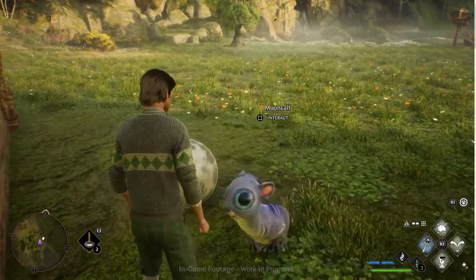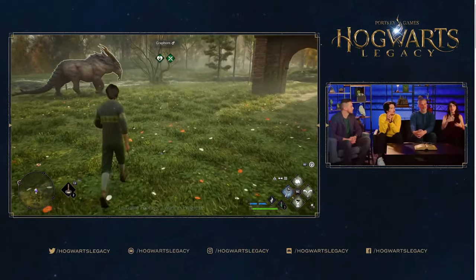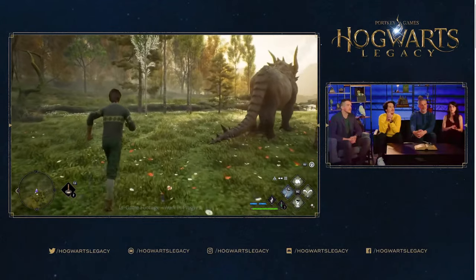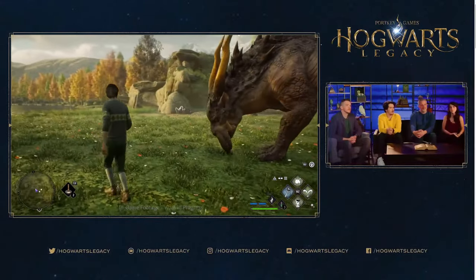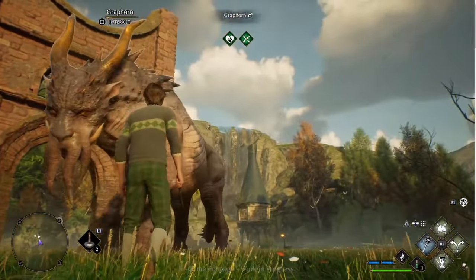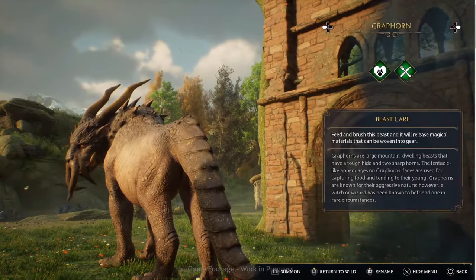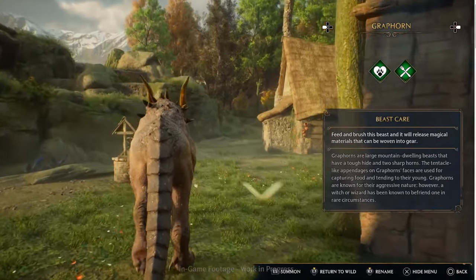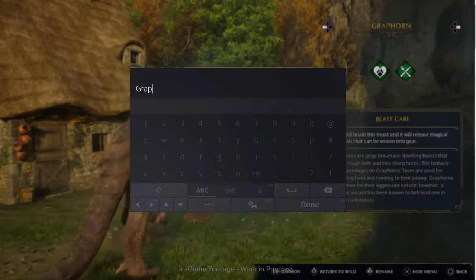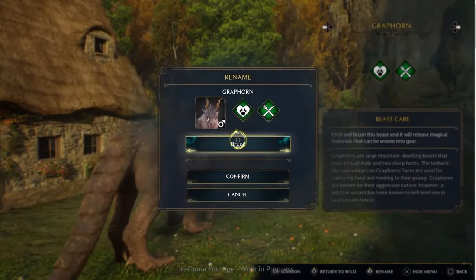The big thing we really wanted to hammer home is that the world is a dangerous place. By going and rescuing these beasts and bringing them back here and caring for them, you're really helping them out. There are poachers in the overland who hunt these beasts for their material, so instead you're caring for them and giving them a home. You could actually name them as well - so getting back into that personalization, this can be named whatever you want. Andrew names the Graphorn 'Bruce.'